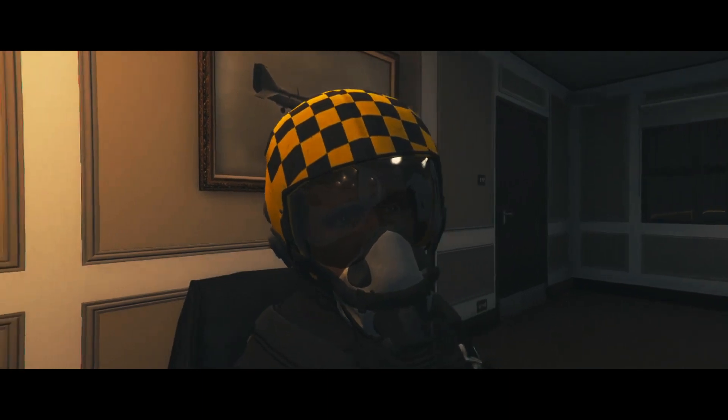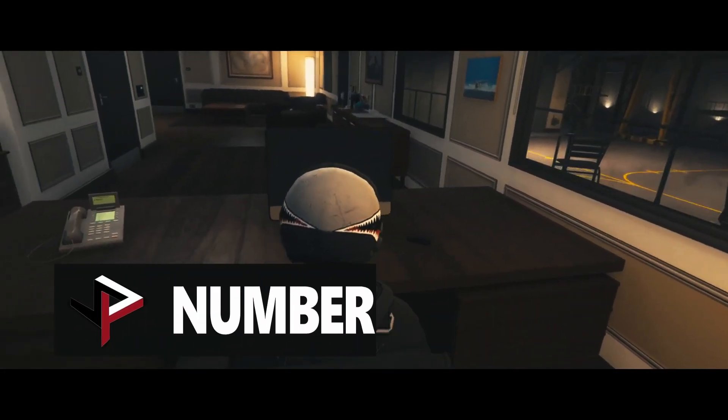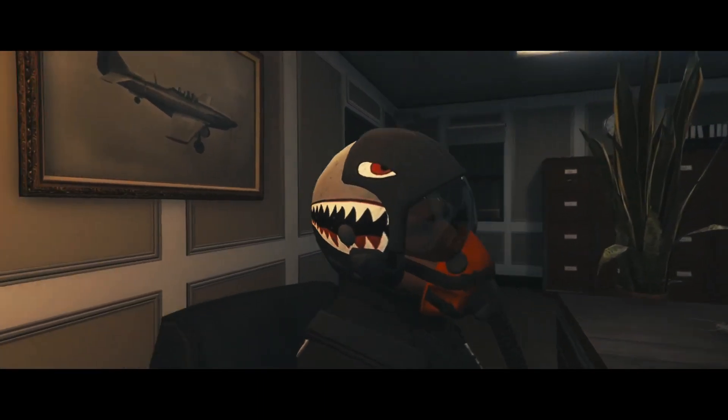The second helmet is a red, grey and white helmet with shark eyes on the front and shark teeth going from the side all the way to the back.